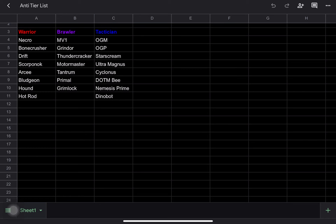His specials are okay. Special one can armor break — again, not as good as OGM's or OGP's, but it can happen. Special two and three give him a crit rate buff after you use them. Special three does give him a chance to heal, unfortunately it's not a lot and it's only a 50% chance to heal per hit.